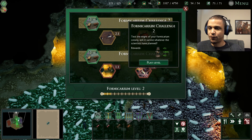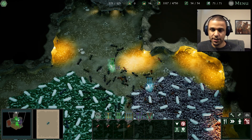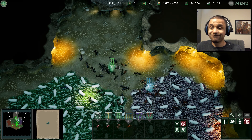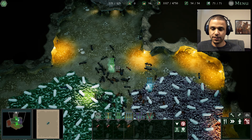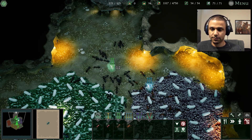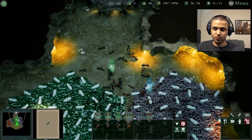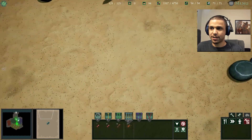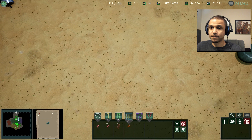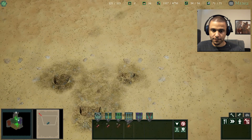"Test the might of your formicarium colony — will it survive whatever the scientists have planned? Well, if it's the male, probably not." The colony seems to have made significant progress. Perhaps it is time we began phase two of the trial. Agreed — I will prepare the feeder colonies. Which is really cool because it's just like, let's ease them in. Introduce 20 Formica Fusca ants — the Fusca colony is attached and the ants are on their way.